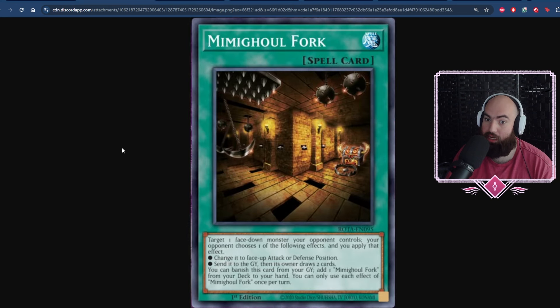The last card that I think is really impactful is Mimical Fork, a new spell card. Target one face-down monster your opponent controls — your opponent chooses one of the following effects: change it to face-up attack or defense position, or send it to the graveyard and its owner draws two cards. You can also search another Fork from your deck to your hand. This turns every single one of your Mimighoul monsters into D-Draw, and the fact that they don't want that means you get two extra bodies to send through. They really hit the nail on the head with this design — it either cycles two cards, or it sets up your plays for them to turn after and pluses you afterwards. Beautiful stuff.